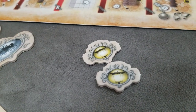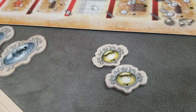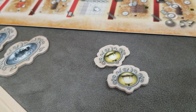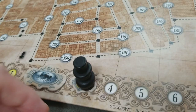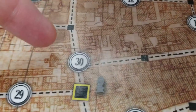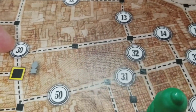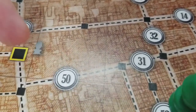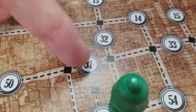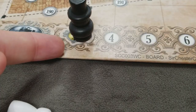The other special action is darting through an alley: Jack can cross a block of houses, moving from a numbered circle on that block's perimeter to any other numbered circle on that block's perimeter. The alley token is placed on the corresponding space on the move track. For example, from space 30, Jack could normally only move to adjacent circles, but by darting through the alley he can go straight to 31, recording it on his sheet and advancing his pawn.